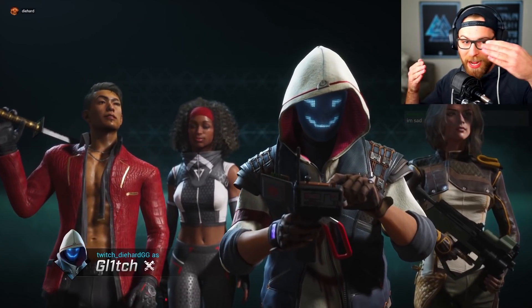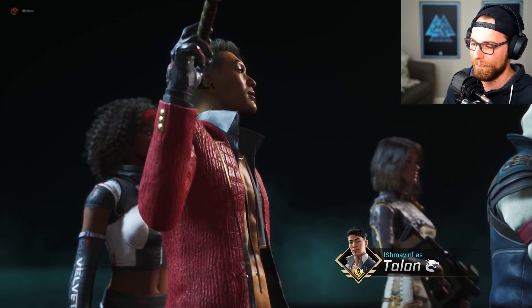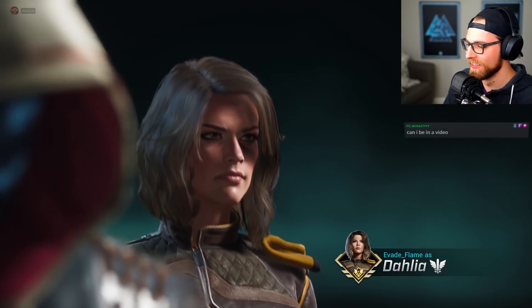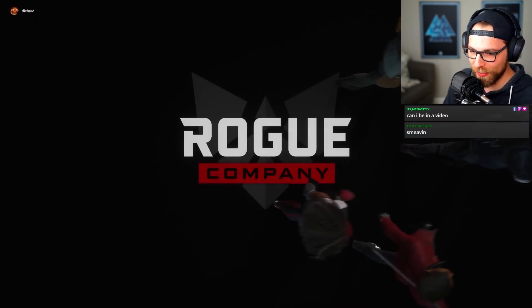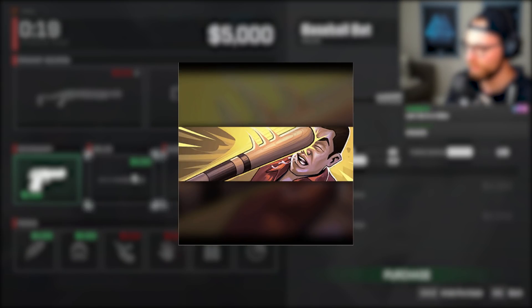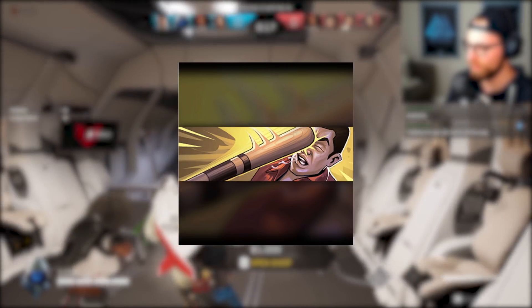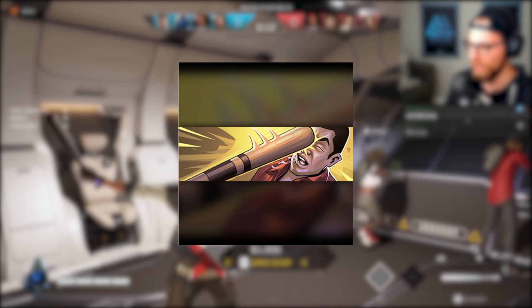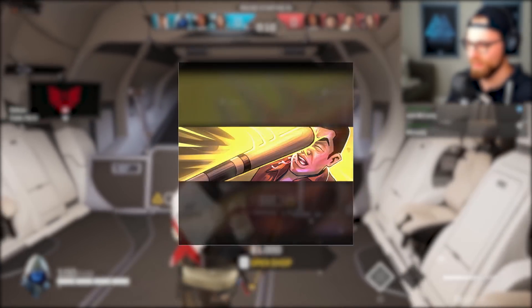First we'll start with the banners. I need to preface this by mentioning that I'm not 100% sure if some of these cosmetics are already in the game, so if you see any that are already in the game, please let me know. There's easily over 300 cosmetics and it's hard to tell what's in the game now and what isn't yet. First, we've got the Batters Up banner — if you're a regular viewer of the channel, you'll know how much I love this banner just for the bat memes. I'll probably have to retire my 'this is fine' banner for this one once it comes out.